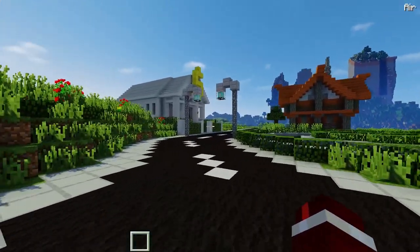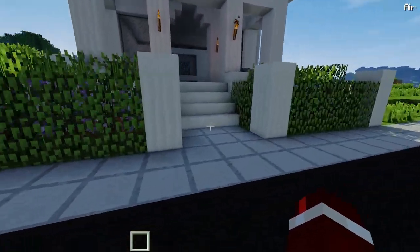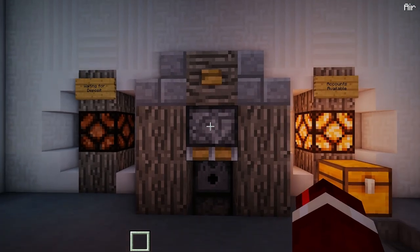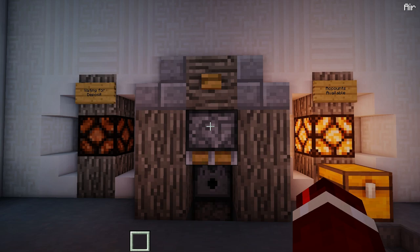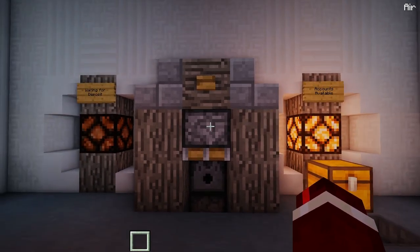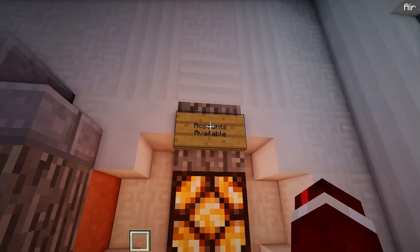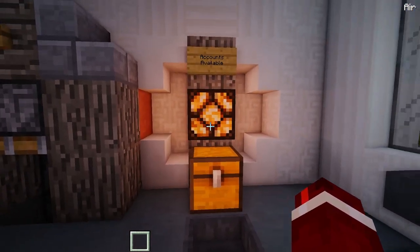Let's not waste any time. Let's check this out quickly. If you want a full look at this thing, I'll put a card on the screen which will take you to the showcase video. This here is a working bank and pretty much what it adds in is safety boxes. These safety boxes are password protected. If this light is on, it means accounts are available.